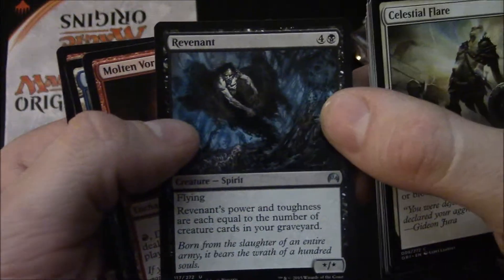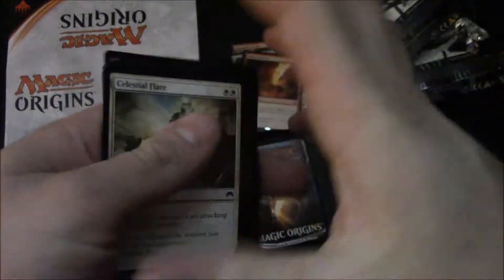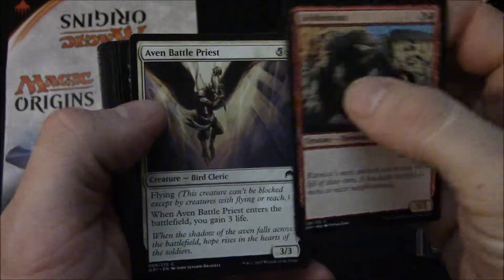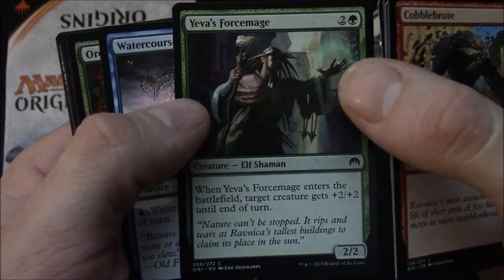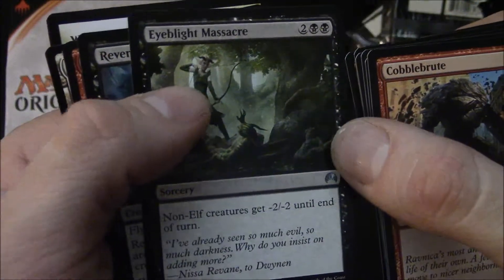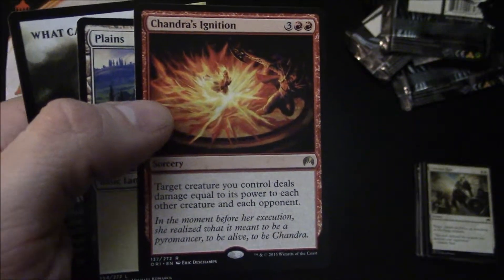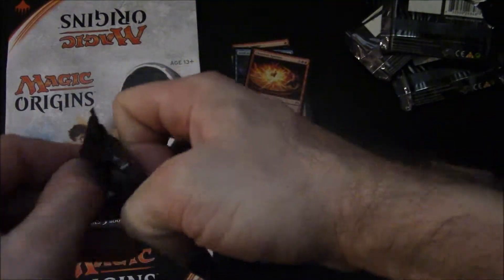Consul's Lieutenant — hell yeah, I like that card. Revenant, Molten Vortex — oh I like that card too. I've been looking for more stuff to put into my mono-red control deck — anything that lets me activate stuff on the fly by just discarding cards. I always have so many cards in that deck. Chandra's Ignition — deals damage equal to its power to each other creature and each opponent. I like it! That card is going to be fun to play with.